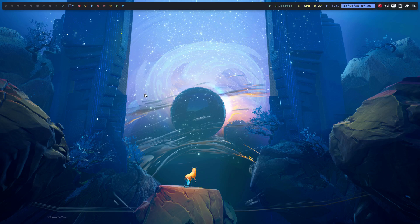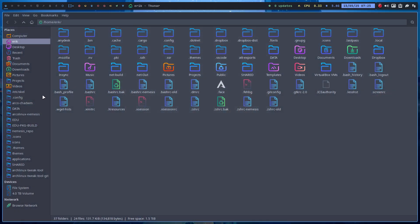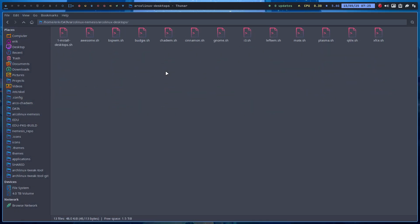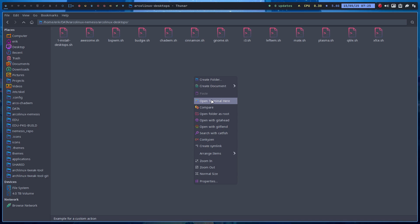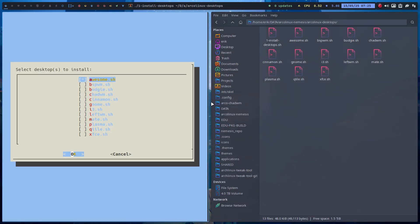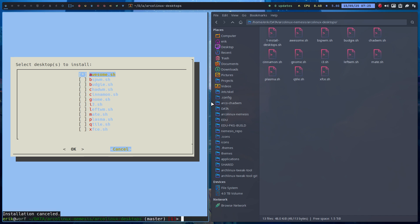Hey guys, I perfected the Alex Nemesis script a little bit. We're going to keep 12 desktops and tiling window managers around. This is what you can run: I want Awesome, yes; I want BSPWM, yes; Budgie — just press the spacebar and it will be installed or not. Right, little script.